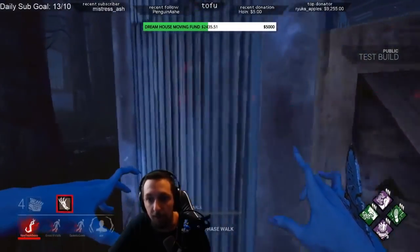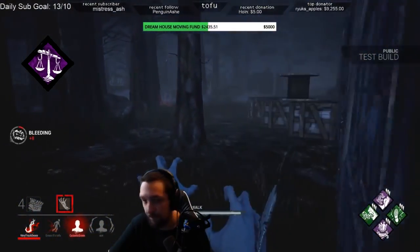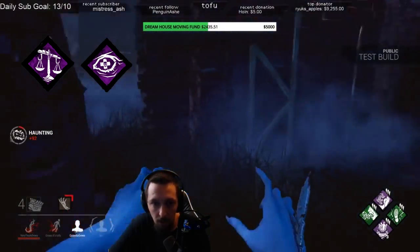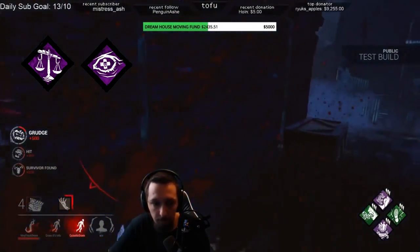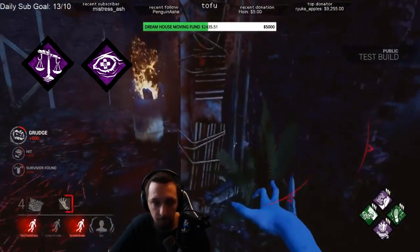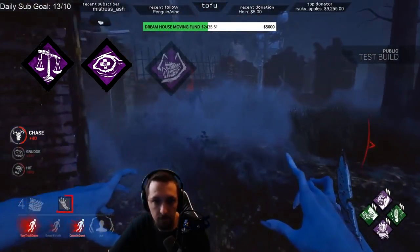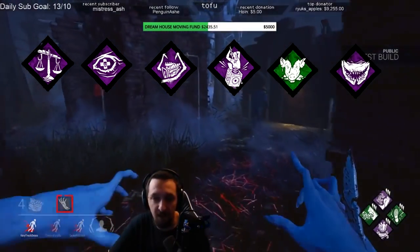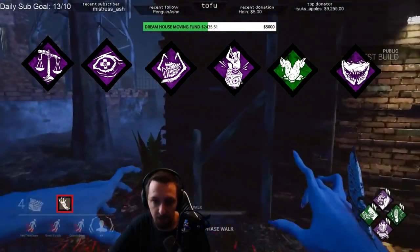Some other good options for perks are things like Make Your Choice, since you can get back to the hook pretty quickly with her mobility. Nurse's Calling is always a good choice for any killer, but remember that you can't see the auras while you're invisible. Game-slowing perks are extremely good for her as well, such as Hex Ruin, Pop Goes the Weasel, and Sloppy Butcher. Utility perks like Agitation are also viable on every killer, so you can feel free to use any of these as well.